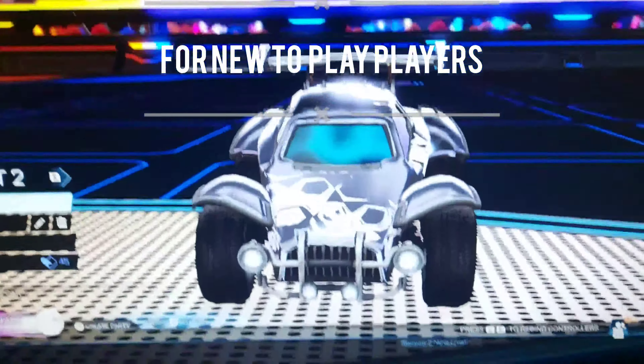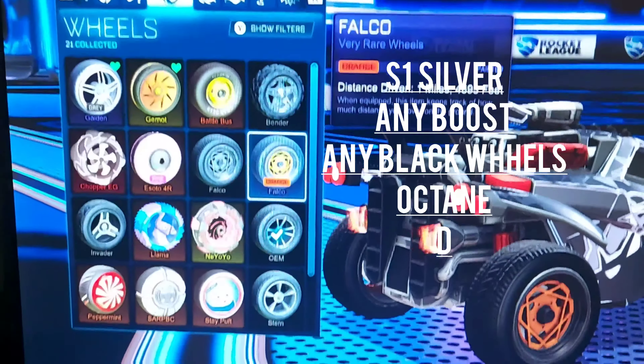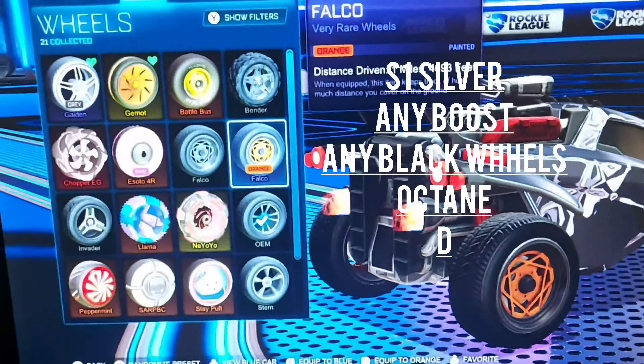For wheels, you can use really any wheels — even Falcon wheels aren't that bad. It's really about what you like and what makes it look black. For boost, you can use any boost you like — I use the default boost. That's the second car design done.